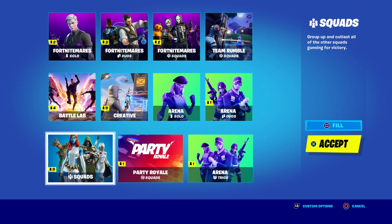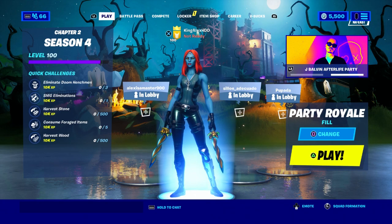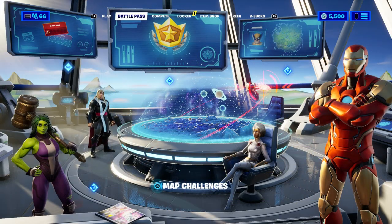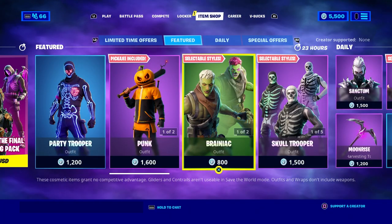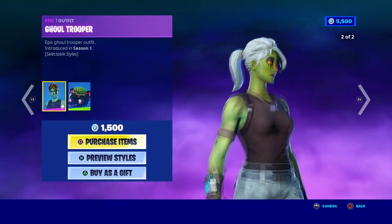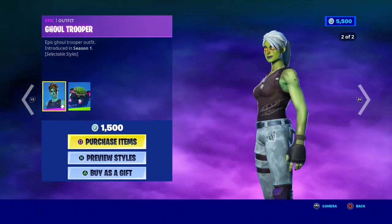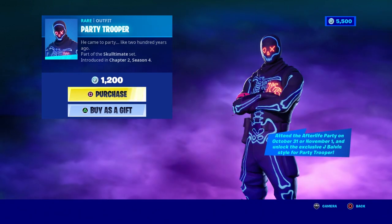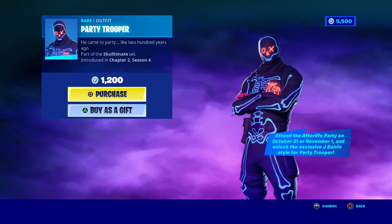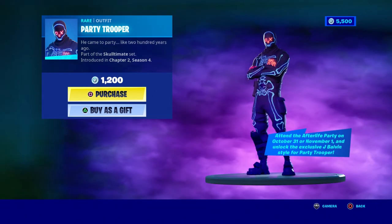Tomorrow you're going to come to Party Royale, right over here, start it up, and go to the main stage. There is a chance you can unlock the pink outfit there. If you want to learn how to unlock it, that's how you do it. Also, I want to show you how to get the Party Trooper — they are still giving out some skins. I actually got another code; I already gave one to somebody else but I got the Jay by Ben style for the Party Trooper.